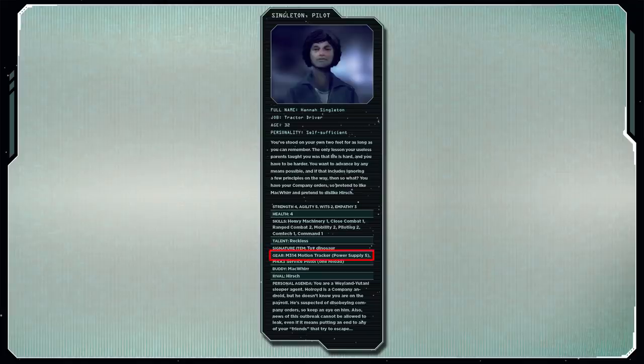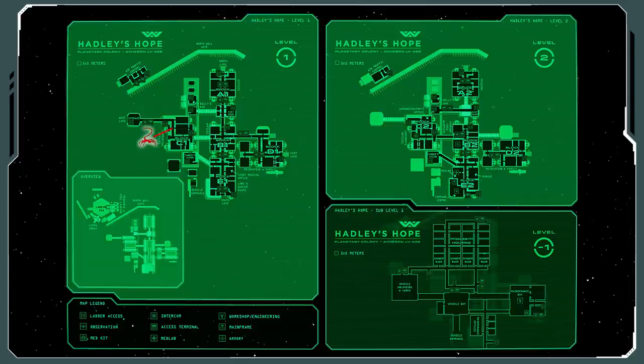Singleton has a motion tracker, which is useful, as the first alien they'll encounter — providing they came in through the West Airlock — is going to be a facehugger. For whatever reason, my players never thought about turning their motion tracker on when I ran this game for them, which means that first encounter was a pretty big surprise.